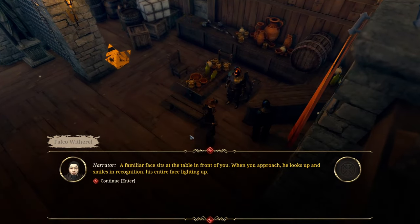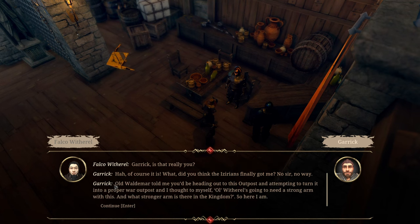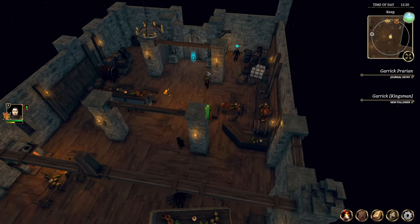Old friends — a familiar face sits at the table. It's a sentinel. He smiles in recognition: 'Garrick, is that really you?' 'Of course it is — the Israels finally got me? No sir, no way. Old Waldemare told me you'd be heading out to the outpost and attempting to turn it into a proper war outpost. I thought, Witherals gonna need a strong arm — what stronger arm is there in the kingdom? So here I am.' Great to see you Garrick, I'm very glad to hear you're here and willing to fight by my side once more. Head to the barracks now and settle in. There's our plate wearer.